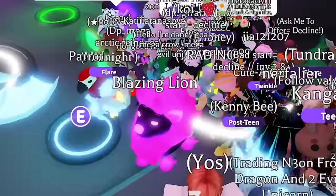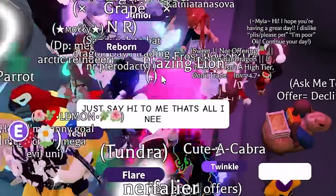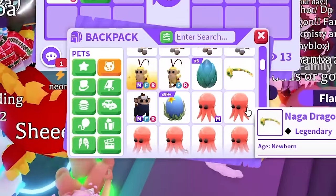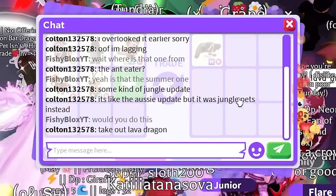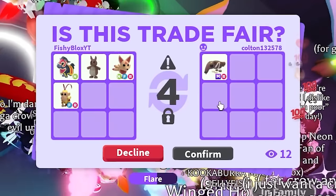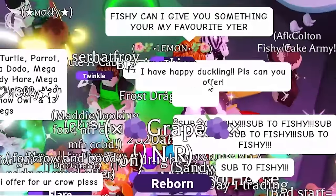We keep searching and Colton comes through again with a mega giant anteater. I'm pretty sure that was a 100 Robux pet so I want to give a good offer. We trade a kangaroo, a monkey king, neon fly-ride kitsune, and a neon jousting horse for the mega ride giant anteater — probably one of the hardest rare pets in this video. Shout out to Colton again!